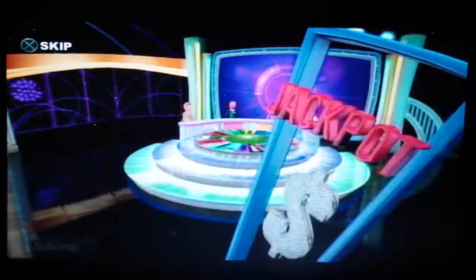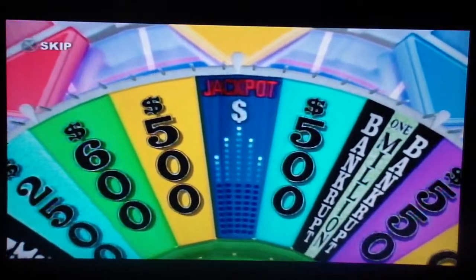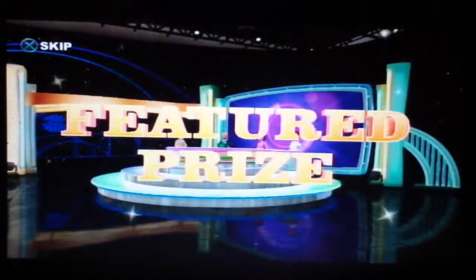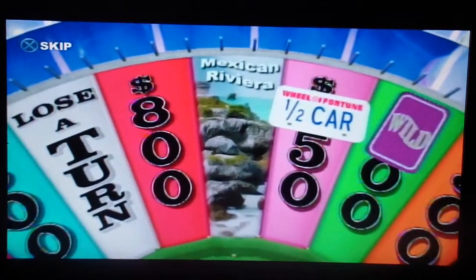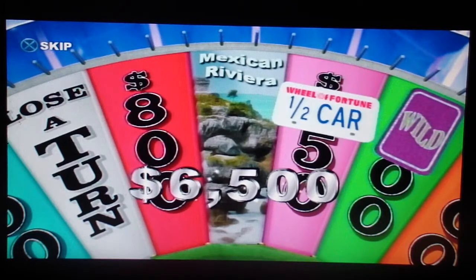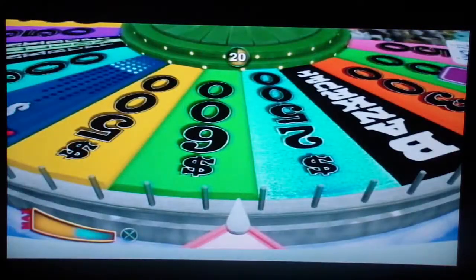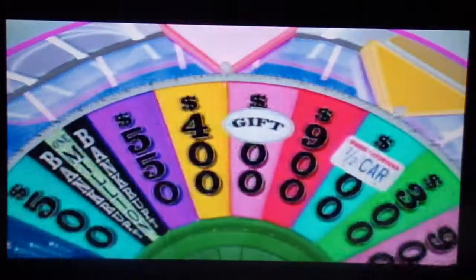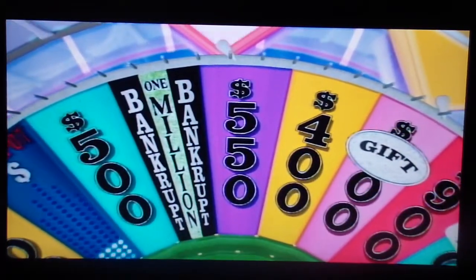Welcome to the jackpot round. To win the jackpot, you must land on the jackpot wedge, correctly guess a letter, and then solve the puzzle. Here's tonight's featured prize: take a few days to relax aboard and uncover the scenic wonders along the Mexican Riviera — a spectacular seven-day voyage along Mexico's west coast, worth $6,500. Food and drink is the category for this next round. Player one is all poised and ready to spin. $550 — R. No R's, sorry.